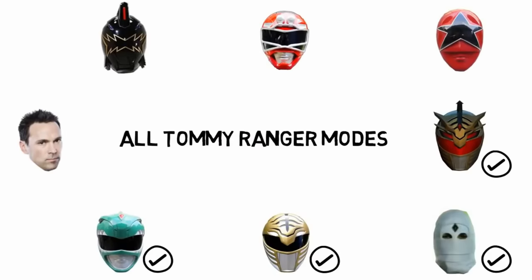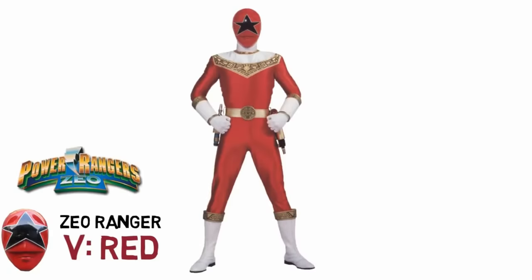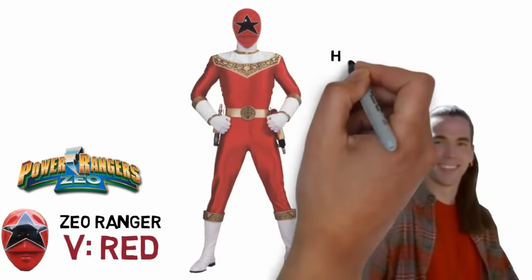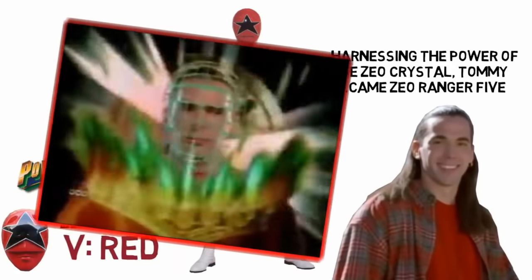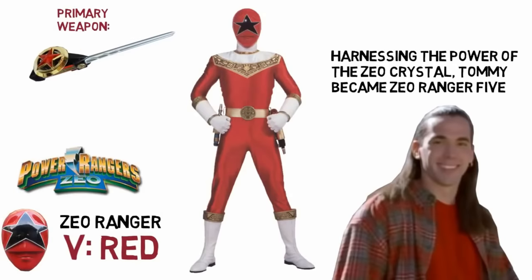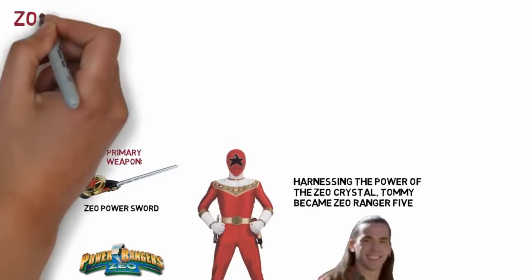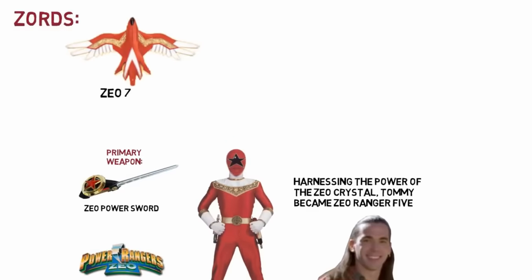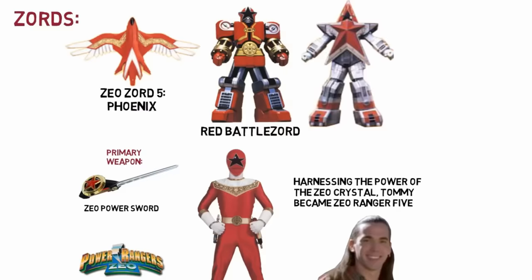Next is the transformation he took after his Mighty Morphin slash Ninja mode, which is Zeo Ranger 5 Red. The Rangers harnessed the powers of the Zeo Crystals that they collected, becoming Zeo Rangers 1 to 5, with Tommy, the leader, being designated as Number 5 or V. His primary weapon is the Zeo Power Sword, and his Zords are the Zeo Zord 5 Phoenix, the Red Battle Zord, and the Super Zeo Zord 5.